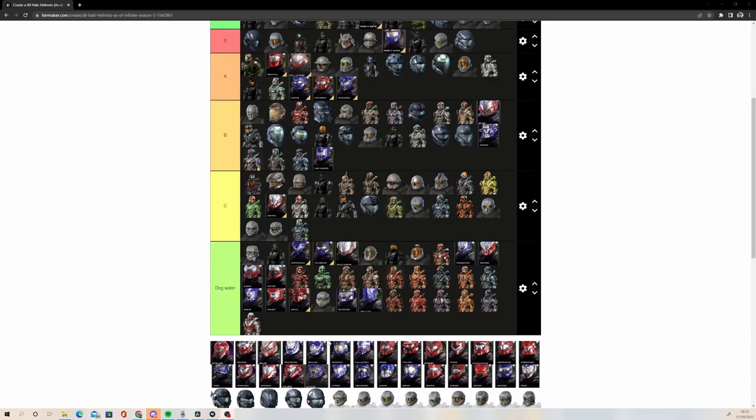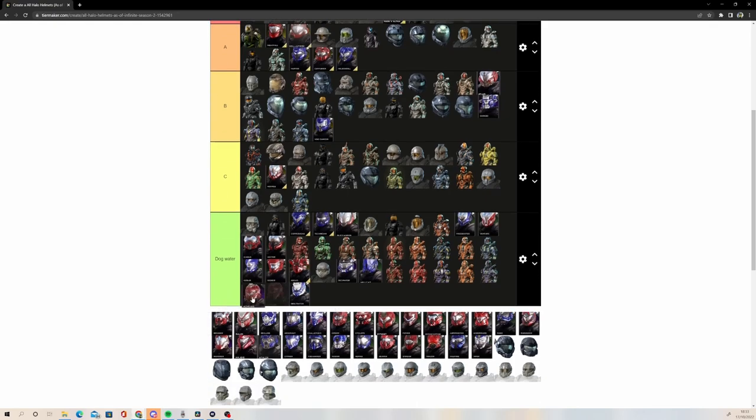Wow, this is going to be a long video. I feel like I've started to just go into ramble territory. Infiltrator — bro, is my brain exploding? Right, that's Gungna — I know that's Gungna, that one sucks. This one got added to Halo 3, I think, and in Halo 3 it looks a lot better. But no, dog water. Achilles: low C tier — it's not terrible. If you had it, then you were a sweat, but it's not the worst helmet. Viper: also low C tier.